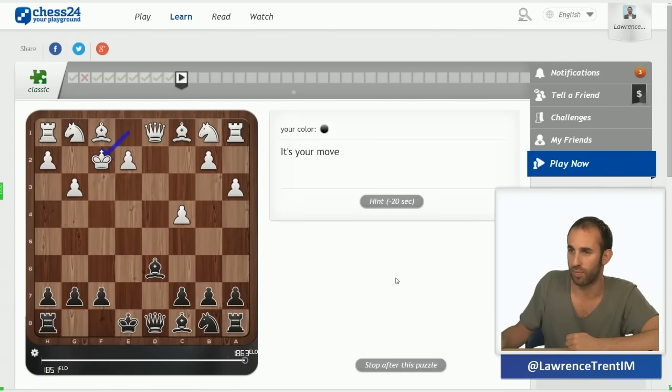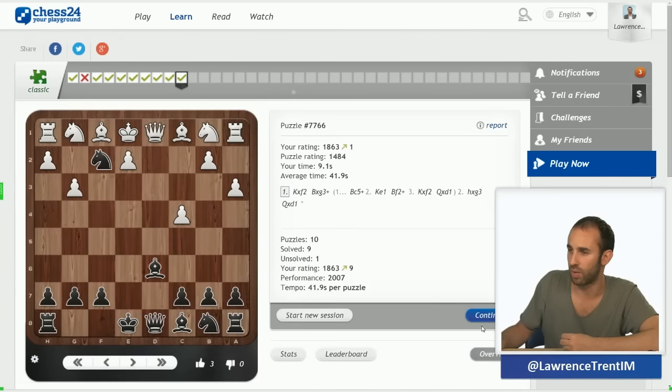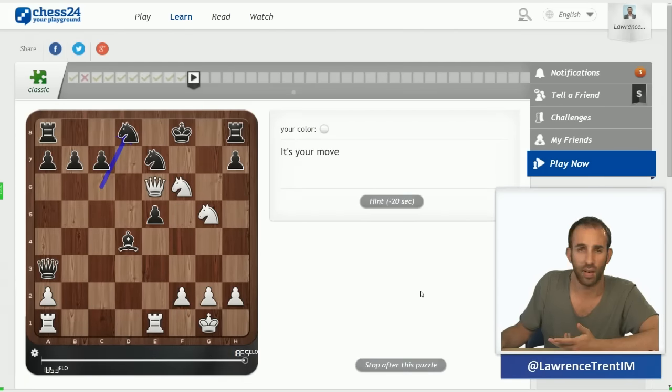Here again the solution is very simple. I can see the queen is undefended and there's a discovered attack, so just this move followed by takes wins the queen. That was rather easy.